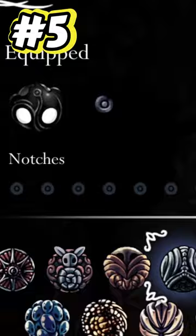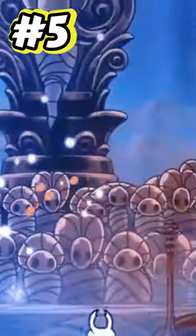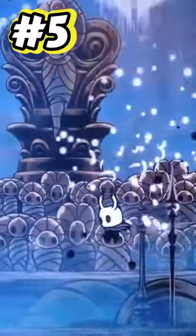Top 5 Hollow Knight Charms. Coming in at number 5, I chose Soul Catcher. For only two notches, this charm increases the amount of soul you receive after striking an enemy with a nail. This charm is great when paired with charms like the Shaman Stone.